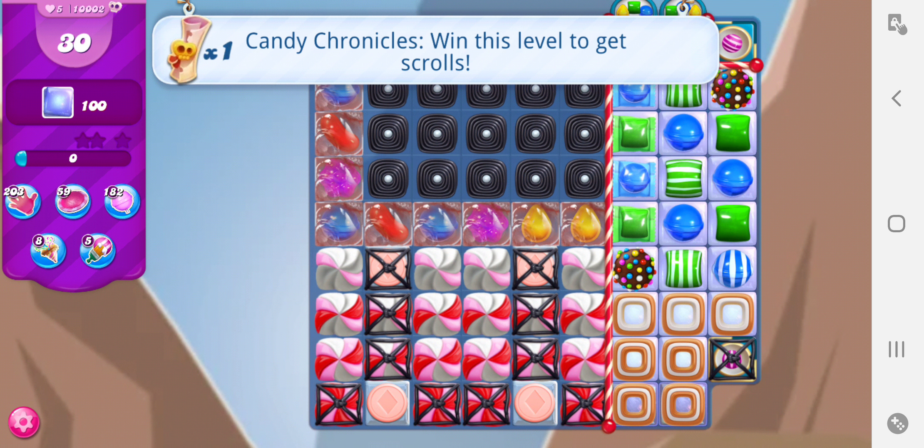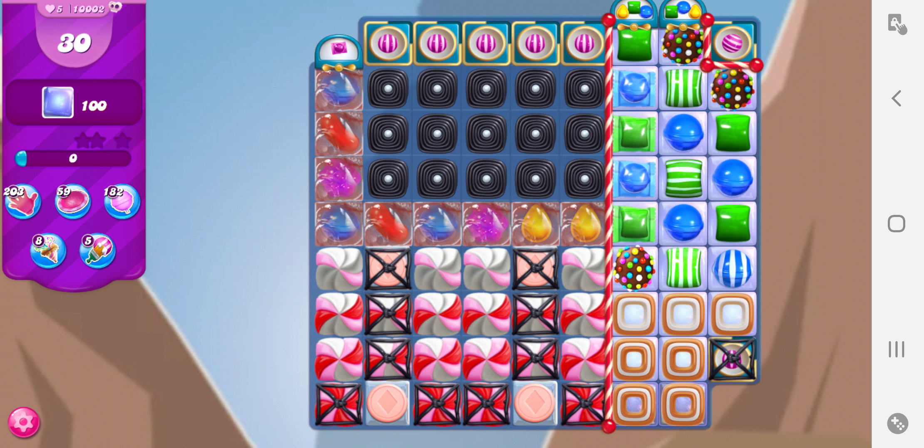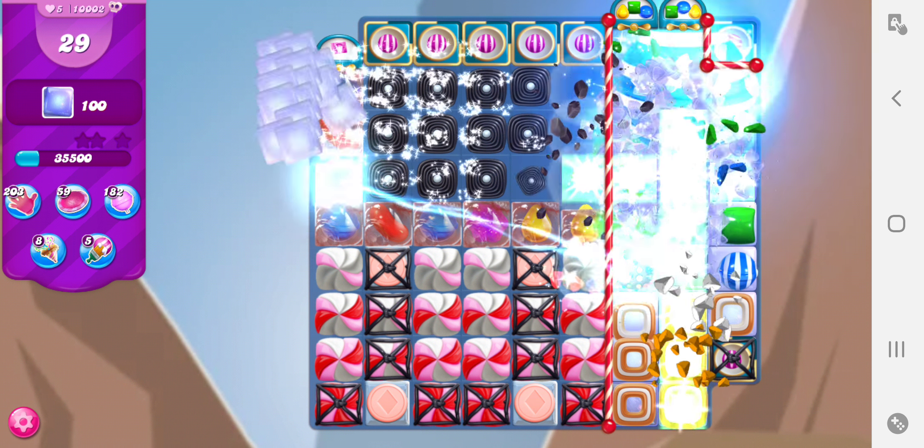And what should we do first? Let's see. I feel like I want to just clear all of these — the color bombs are going to detonate no matter what I do. So I think what I want to do is the stripe-wrapped combo here and just go.